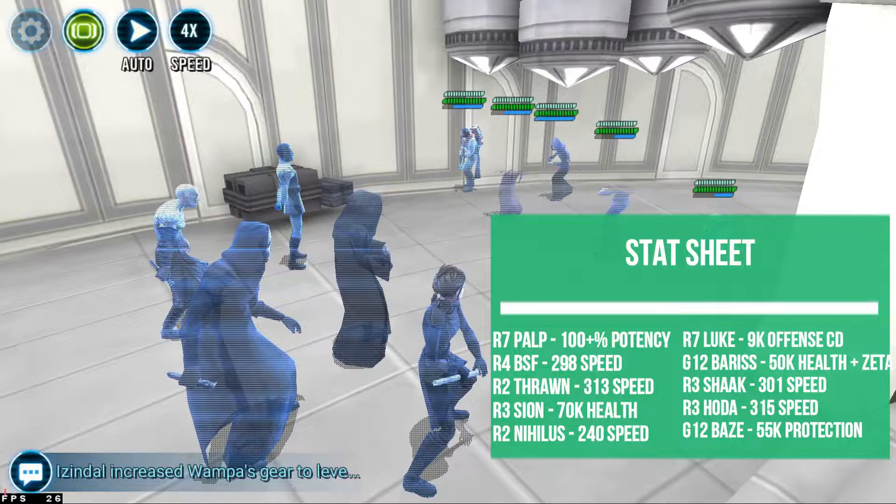It relies more on turn meter gain, and having Bastilla Shan here applies a ton of debuffs on the opposing team, which allows us to gain a ton of turn meter. Having Nihilus here, we'll be able to get him pretty quickly to his annihilate, and we're gonna utilize that on Luke.